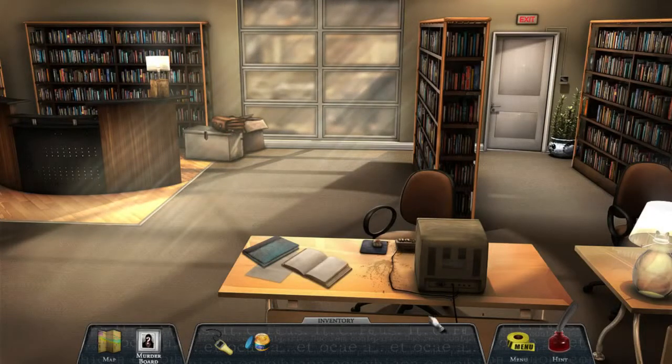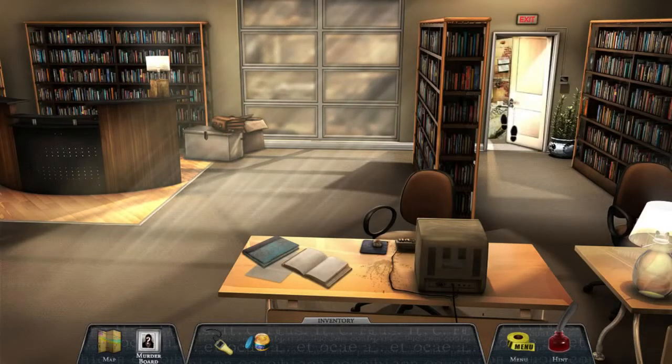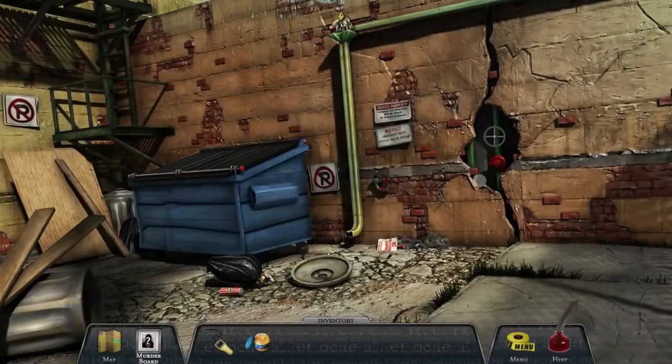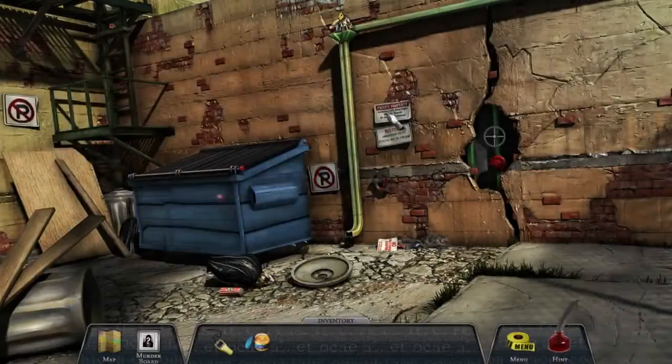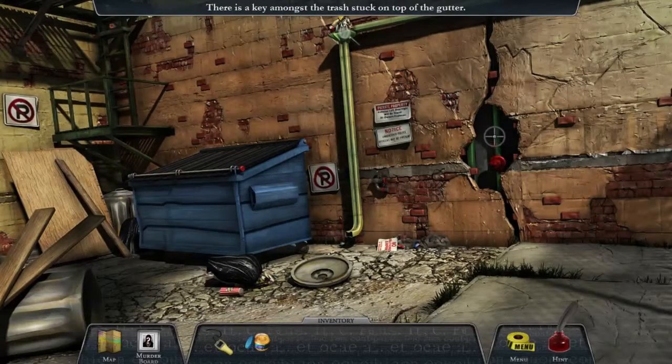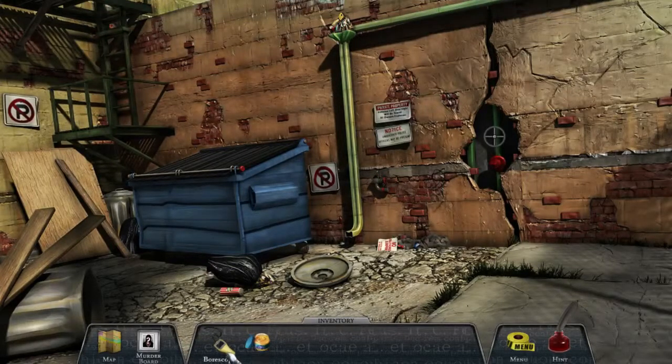But it's a really old computer. Anything else? What are these bookcases? Okay, let's go through the door. The murder board got updated — a pair of glasses found at the library stained with dried blood, likely belonging to one of the victims. And there's a key amongst the trash stuck on top of the gutter. I need something for that. Still have no idea what this boroscope is for though.